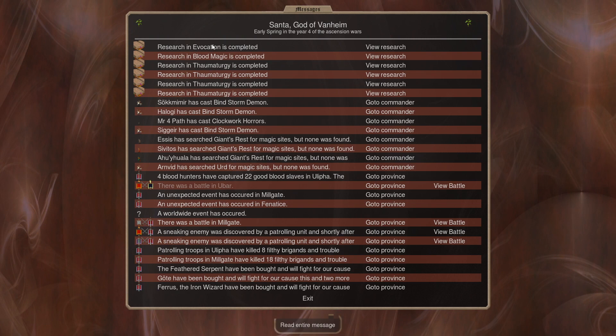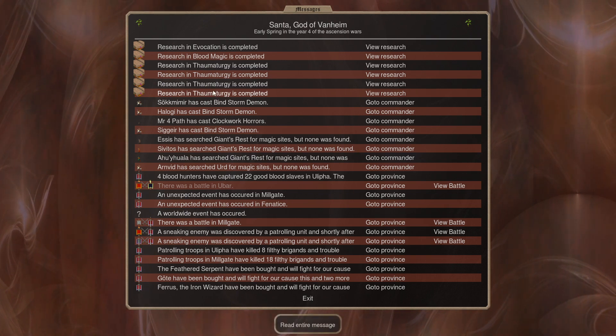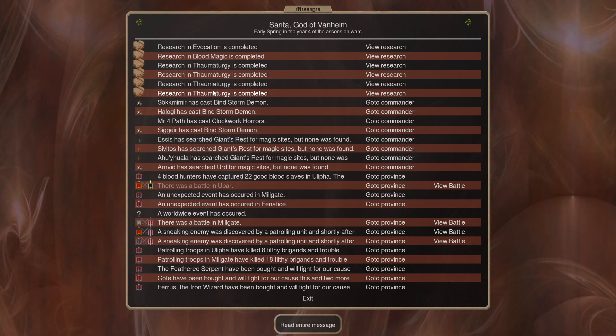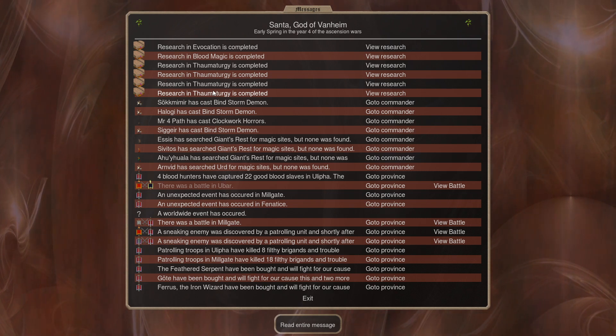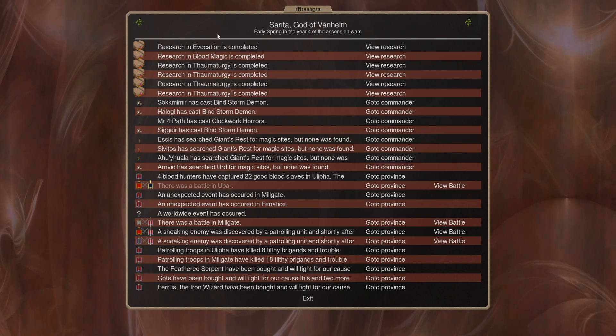We see the research push making some progress. We got some Eva blood magic and thaumaturgy magic all researched as part of my ever-growing attempt to pile up as much magic as possible, so I can actually fight the fear wolves combined with Wailing Winds and maybe Foul Vapors and maybe Blood Rain that Helheim can do. That's kind of the plan there.